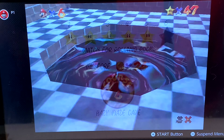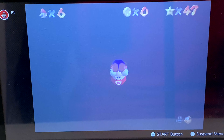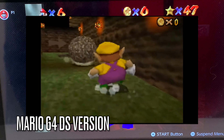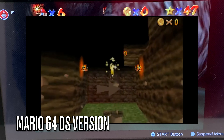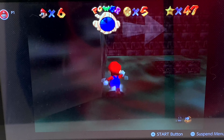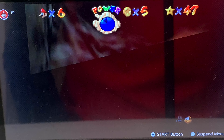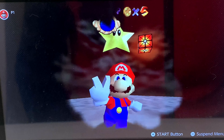Now on to the next star: Watch for Rolling Rocks. For the DS version of Mario 64, you have to use a mega mushroom to punch the rocks to get the star. But the N64 version is a little bit different — you can't punch those rocks. Don't want to get hit or die. You see that door right there when we got the first star? Jump right up here and you should get this star which is on the top right of the door. Now that we got the rolling rock star, I think it's time to tackle the 100 coin star.